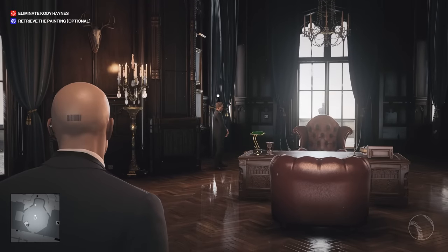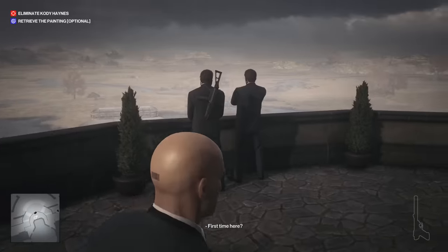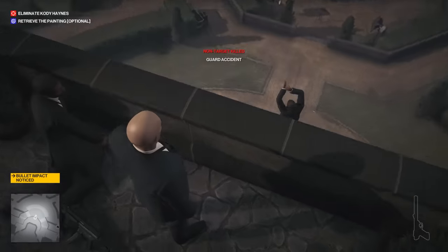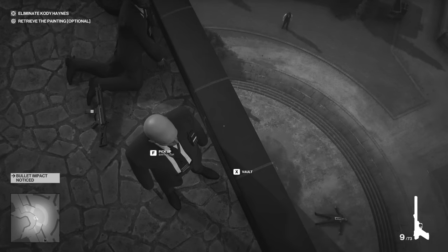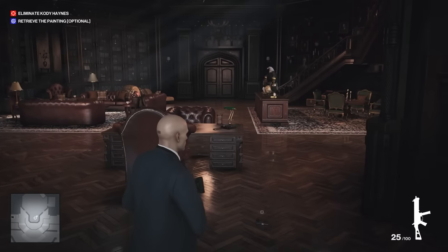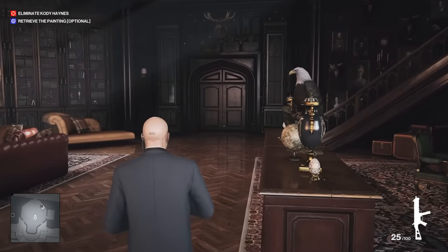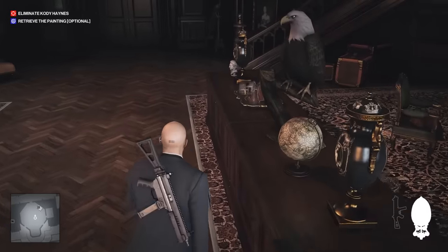Hello, gentlemen. I mean, gentleman. I mean, dead man. Now to take care of these two guys — here's that bullet that you ordered off Wish, and here's your trip to Stonehenge. So now that all three of the guards have been taken care of, Cody should be able to waltz right on into the office and locate the painting. Oh, filigree egg — I'll steal that.